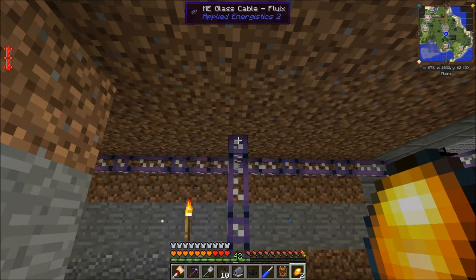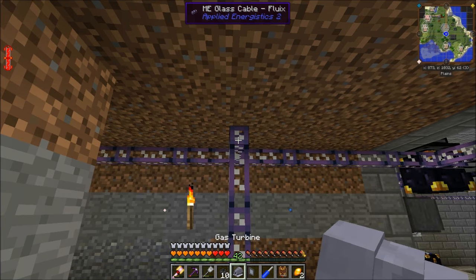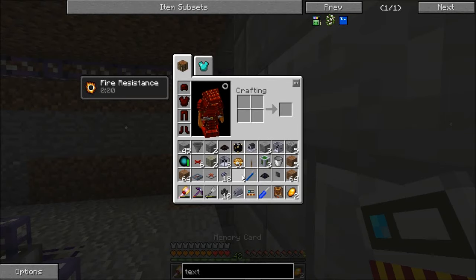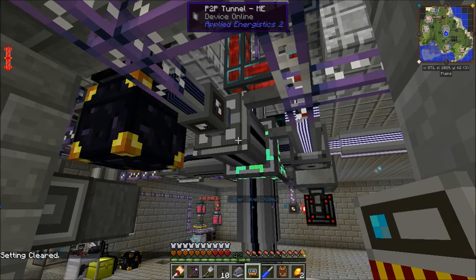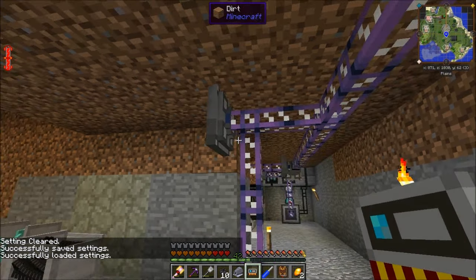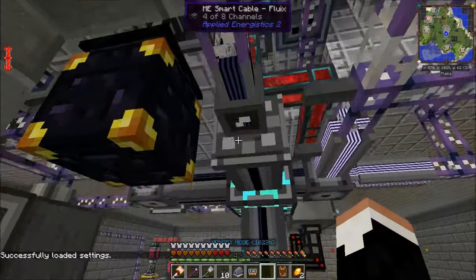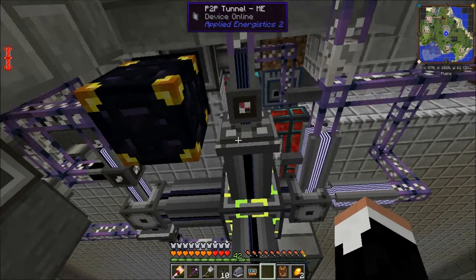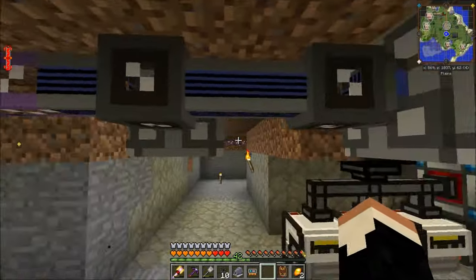Off this line, we're going to put our P2P tunnel. We'll take our memory card, make sure the settings are cleared, save settings from one P2P tunnel, and load onto the second — pairing them. On this line I'm now using four channels, one for each P2P device connected on the network: one, two, three, four.